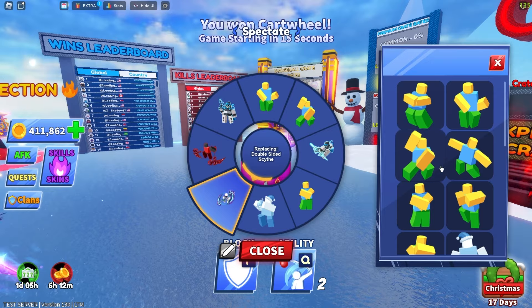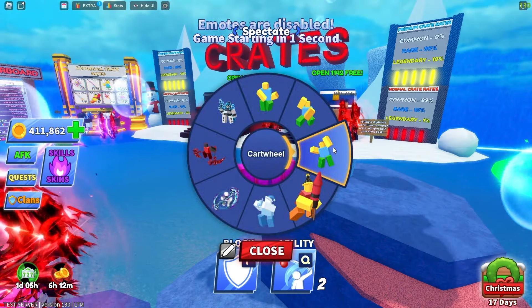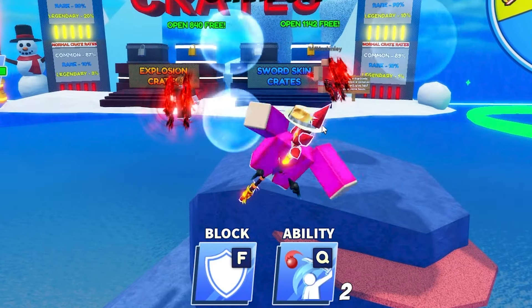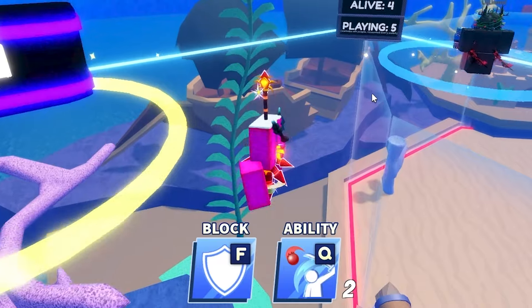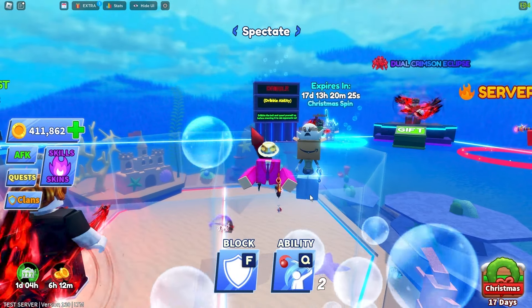Next up, emotes — we've got some more emotes. Let me use my emote. That's the cartwheel, guys. Oh wait, I can move with it — that's a moving emote. And then we have the firework. Am I going to soar into the sky? Please.